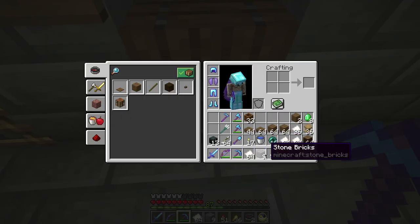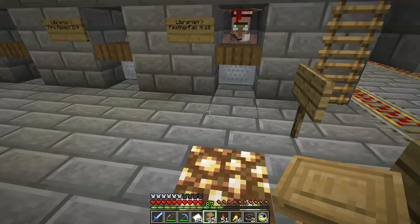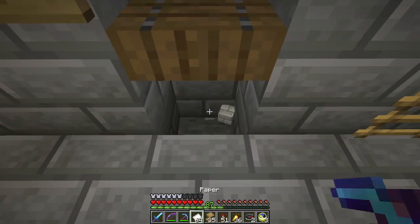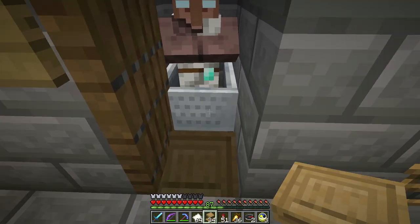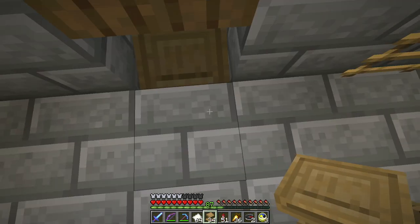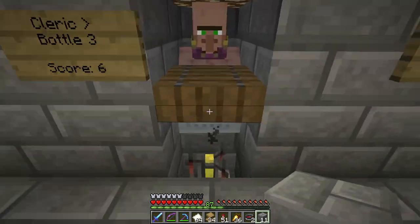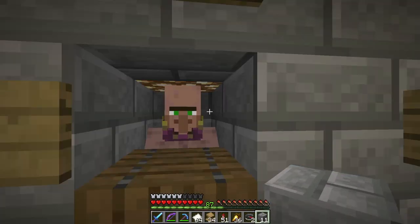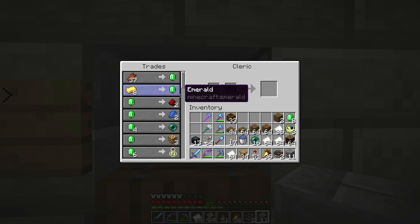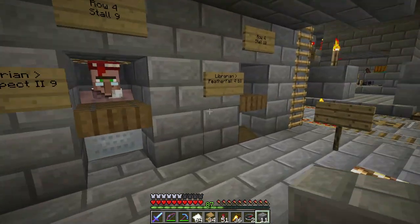And I can put the lecterns down here. I can give you a lectern. And I can give you a lectern. It's the time of day that these guys will restock. Look — he restocked. He unlocked! That's so exciting. Yay. Now I have to go recalculate his score.